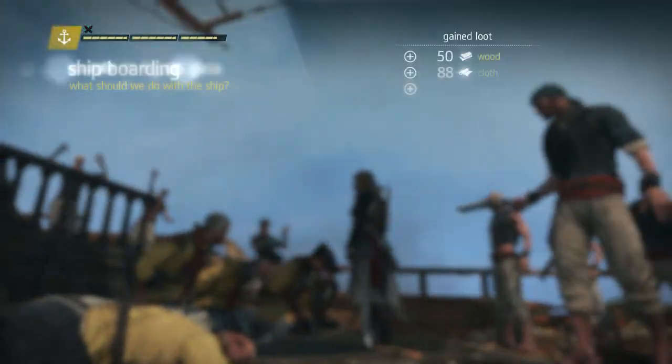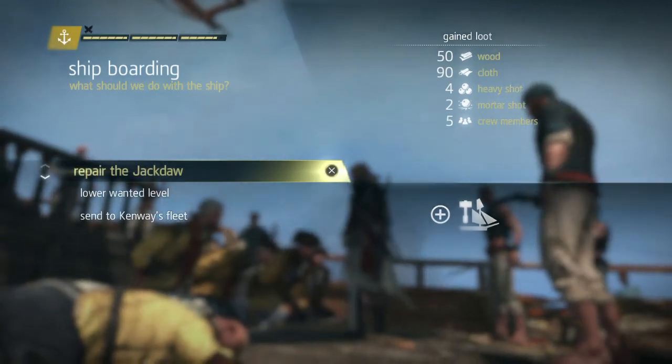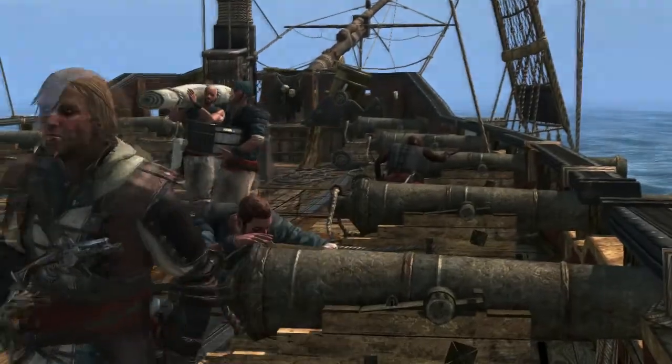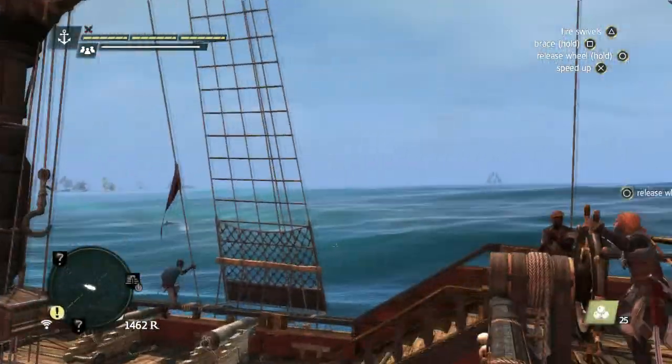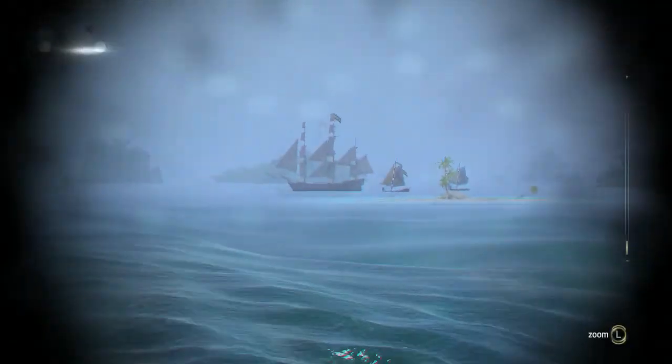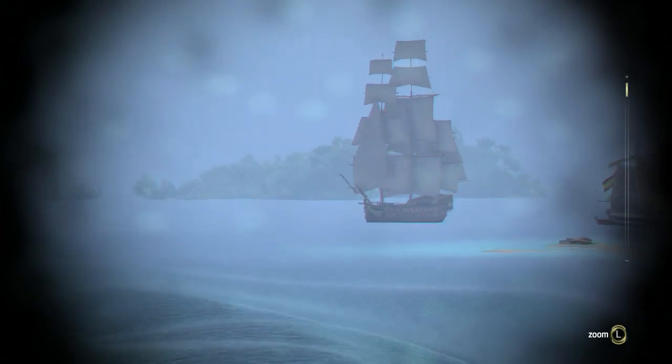I should have shown you all of the different options — like what happens if you repair your ship, what happens if you lower the wanted level. That's the repair of the ship. And then sending the ship to your fleet — you just put a captain's hat on a member of your crew and the ship's theirs.